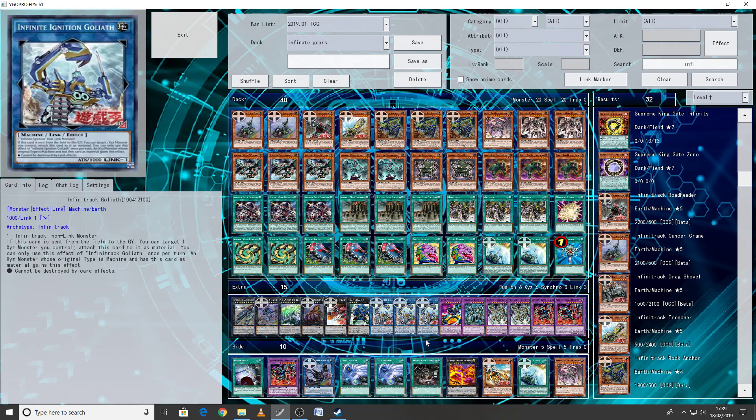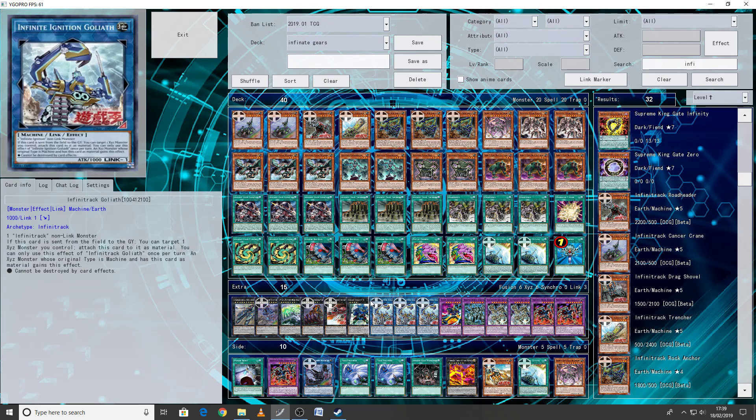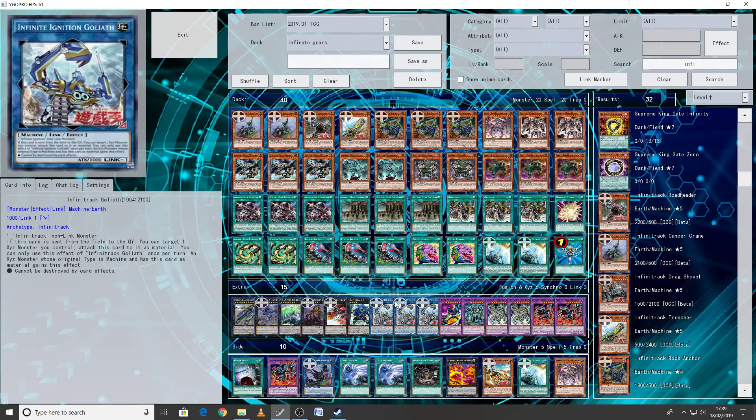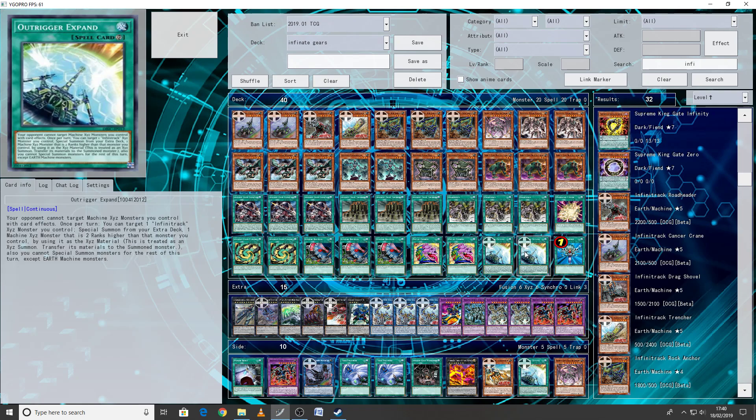You could take one of the link 1s out for a Knightmare Graveyard if you want. For the XYZ monsters: one Gear Gigant X — it searches all your machines — a very nice easy rank 4 to go into. Then the rank 5 Infinity Track Ignition Riverstorm, which takes two level 5 monsters. When this card destroys an opponent's monster by battle, you can attach that monster as XYZ material. Once per turn you can detach a material to take an Earth Machine monster from your deck and either add it to your hand or send it to the grave. If this card is in your graveyard, you can tribute one Machine link monster to special summon it in defense, and then re-attach it as XYZ material.